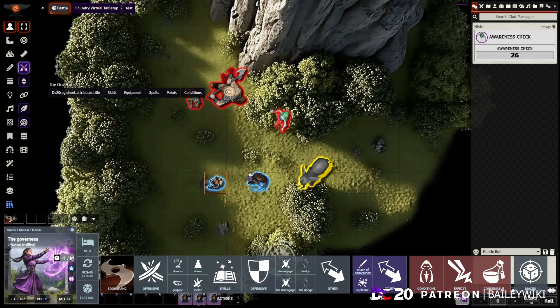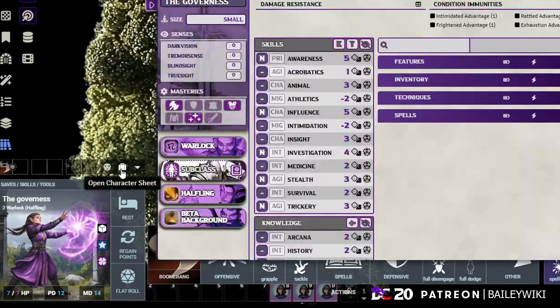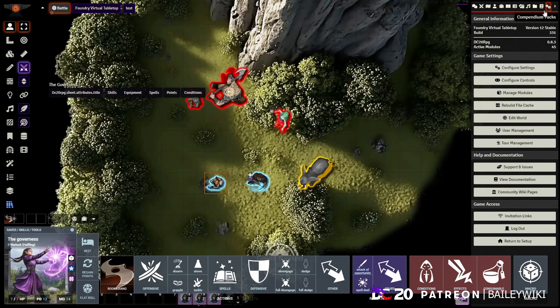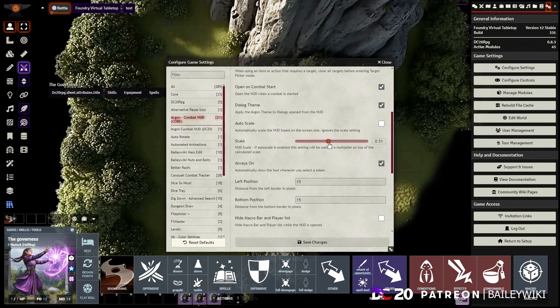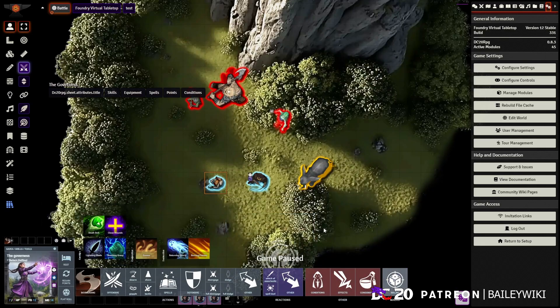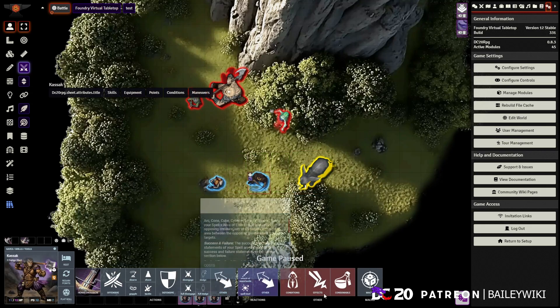You can check your stats, roll an awareness check or any other check, and open your full character sheet if needed. As a player, having everything at your fingertips is really nice. You can adjust settings — under Core is where most settings are — and scale the HUD down to make it smaller on your screen. I find this HUD particularly good for players since they want all their stuff open and ready.